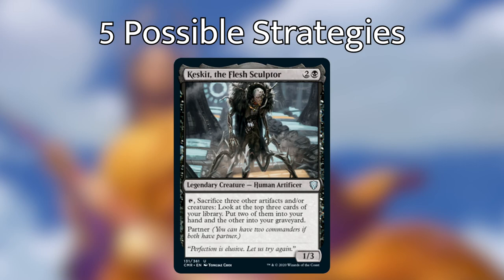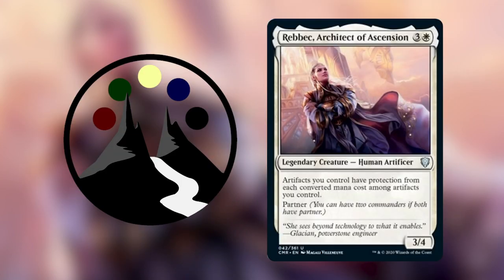Last, I have a sacrifice strategy — this is most likely going to be your Keskit pairing, but it could be with any partner that has black in their mana cost. Since white is really good at recurring artifacts, you could get something that is really good at getting rid of artifacts — milling your artifacts, sacrificing your artifacts — to help feed some sort of engine. I know that sounds a lot like the mono-white artifact recursion strategy, but this is specifically more of an aristocrats strategy, and I feel like Rebbec would work really well with that.